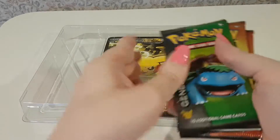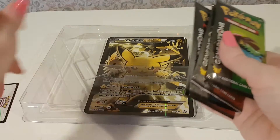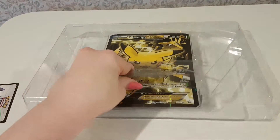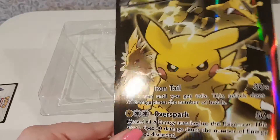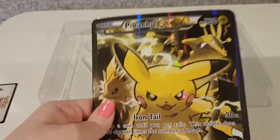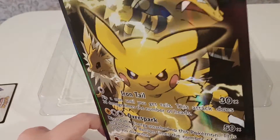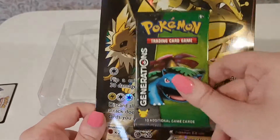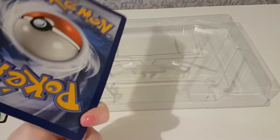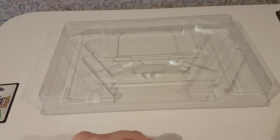We get four packs of Pokemon Generations, one of each design, and a code card for the Pokemon Trading Card Game Online. And here is the giant version of Pikachu EX — it's a really nice thing to display, maybe put up as a poster or something. Obviously you can't use it in a game because it's a lot bigger than a deck card and it would stand out and make it obvious. But that's really nice. Okay, now let's see what we've got in the booster packs.